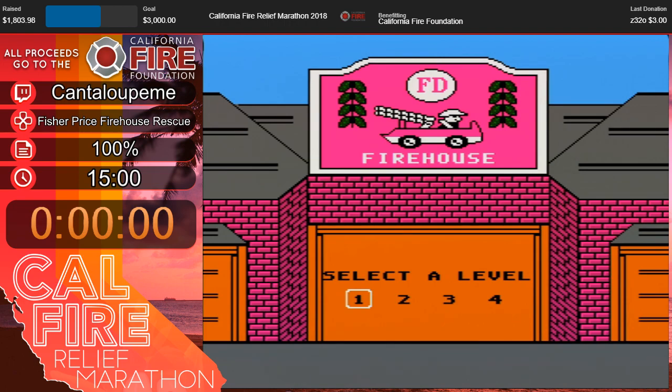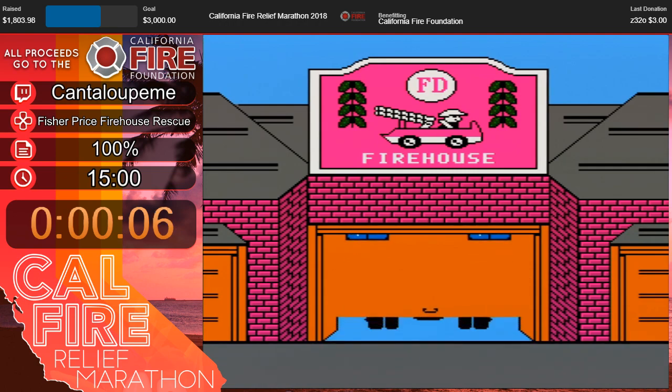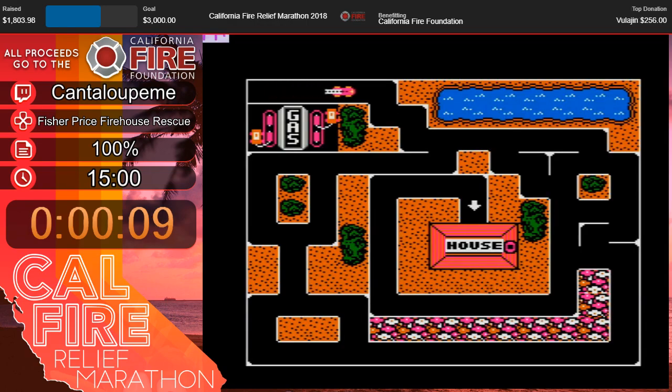I believe we're ready whenever. Okay, I don't know if you're using my timer or not, but I have a timer up. I'll tell you when it starts. Three, two, one, go. The object is we have to go to all the houses to put the fire out. But before we go to a house, we have a kitty cat. We're going to rescue him.